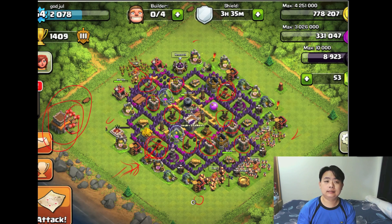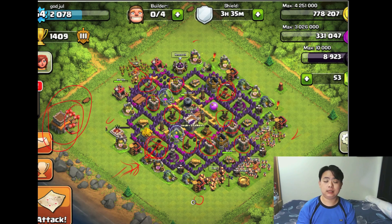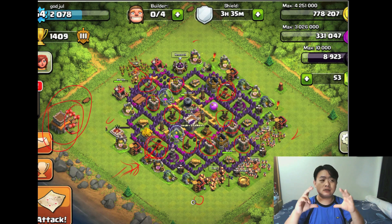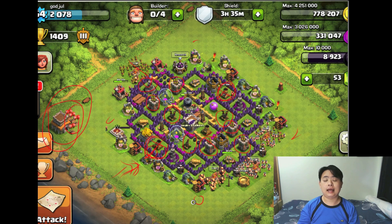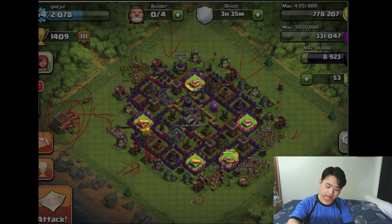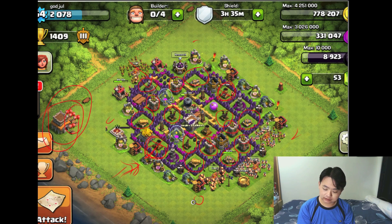The balancing of the archer towers is also not very good — the majority are clustered on the bottom right side. The idea of balancing is to space towers equally: three towers in a triangle, four in a square, five in a pentagon, six in a hexagon, so you defend every direction equally. The cannons are relatively in a pentagon shape but with gaps on the top-left and bottom-left.